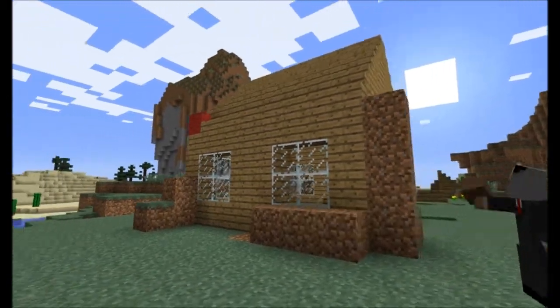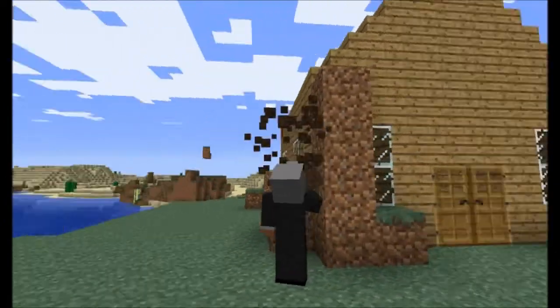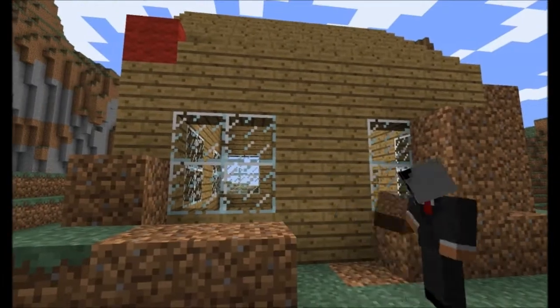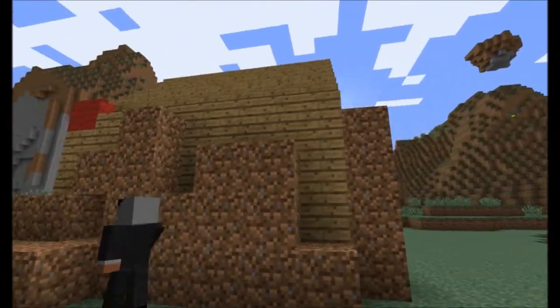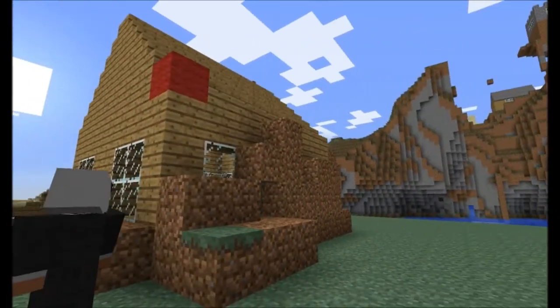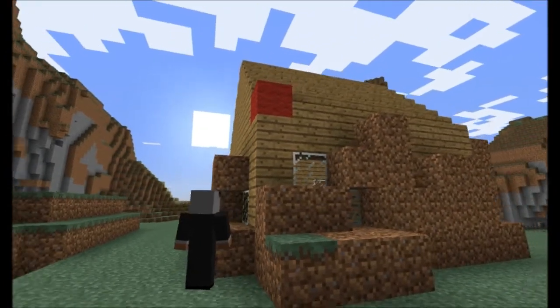Another thing that can happen is the outside of the house isn't protected — just the actual blocks of the house itself. So the griefer can still cause a bunch of damage by covering up the house with dirt, lava, obsidian, or anything he feels like putting there.